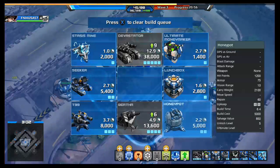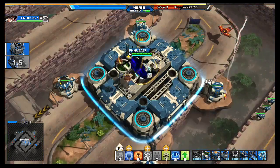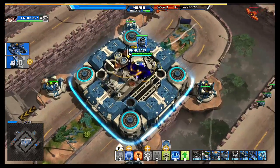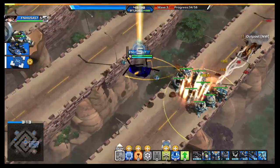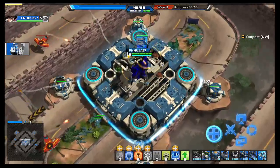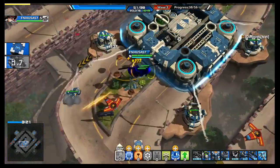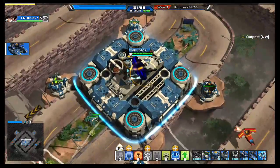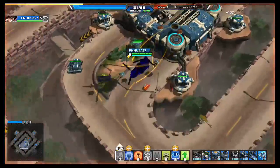Four Honey Pots on a side is a little bit overkill — you don't need it. I usually like to build one or two Seekers, simply just to give a little bit of extra firepower. I'll normally take two Seekers just to deal with those flying things that shoot rockets at you.